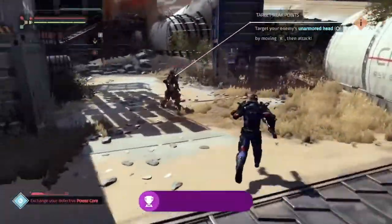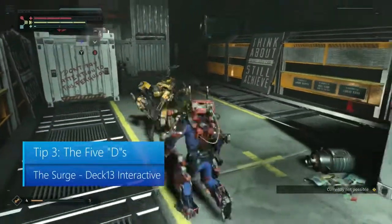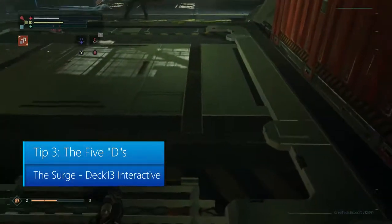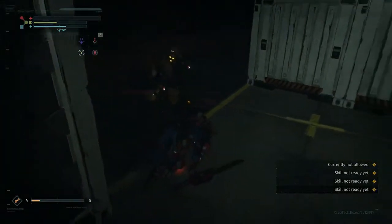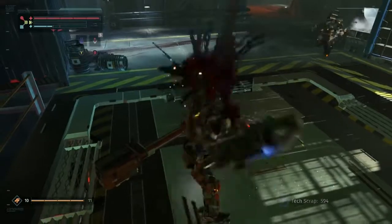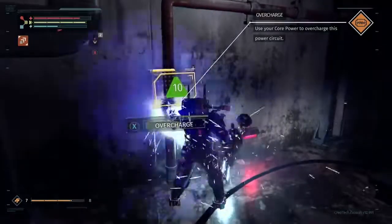Oh, and did I mention all the enemies respawn? Tip number 3: Dodge, duck, dip, dive, and dodge. Enemies can take you out swiftly in The Surge — two or three hits and you're gone. Acting like a crazy madman swinging wildly, with bolts literally screwed into your skin and electricity coursing through your veins, could be your downfall. However, knowing when to stop and dodge is your way to survive this mechanical wasteland. Shocking, right? Get it? Shocking, like electricity?